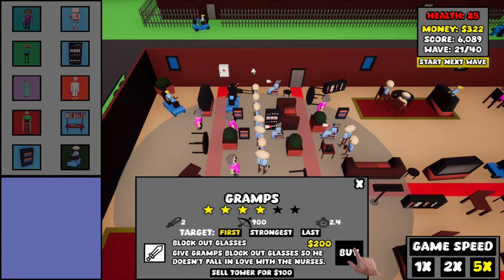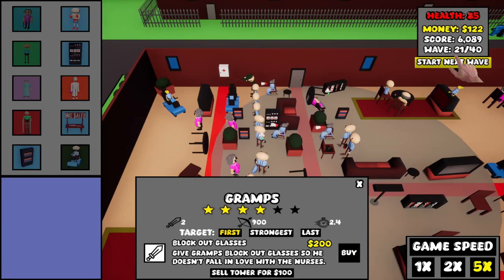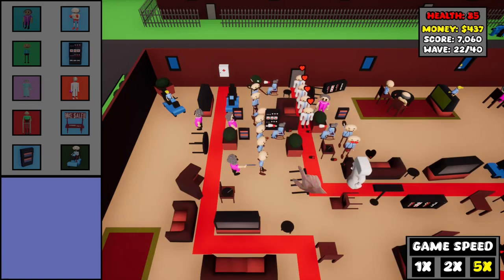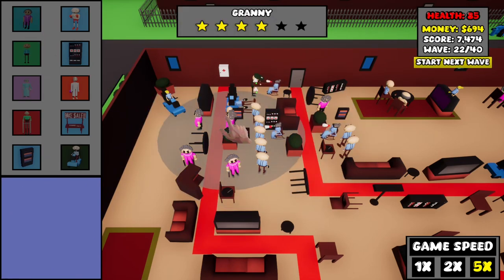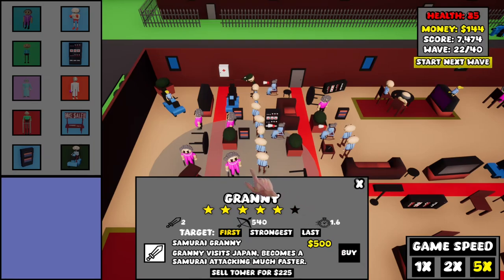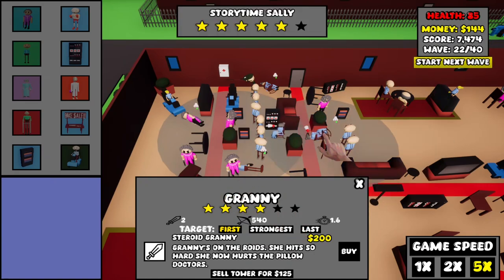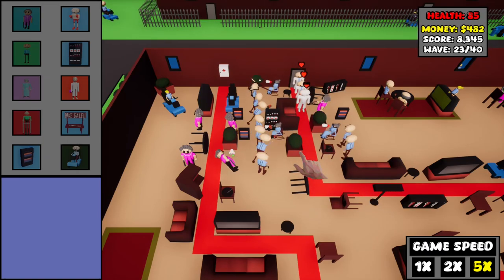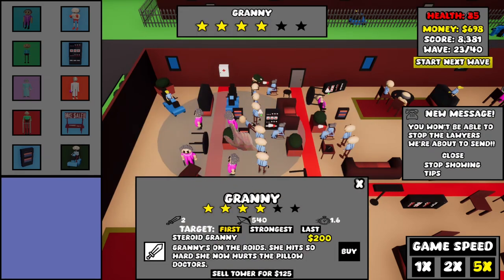Let's finally upgrade the last of them to four stars. Start the next wave. The gramps were a good decision. I'm going to have to get some more grannies so I can deal with the female doctors. This one took care of the female doctor for me, so that's good. Let's purchase some granny upgrades and get them up to five stars. Next round — so far, we're looking pretty good.